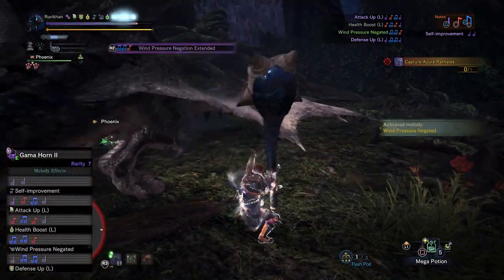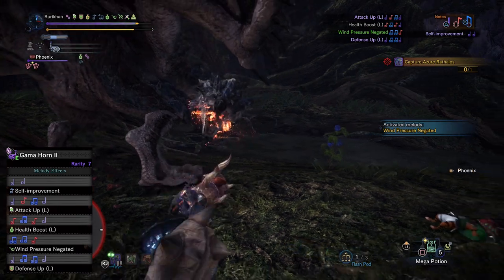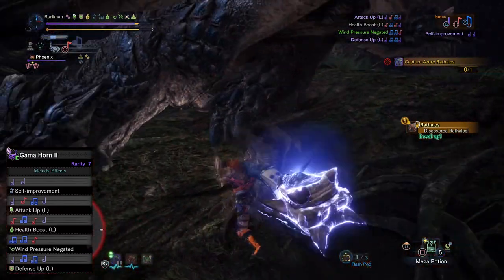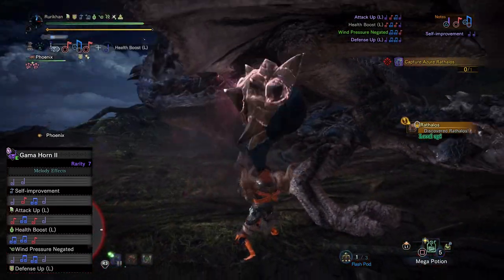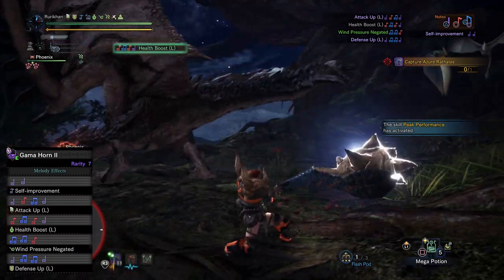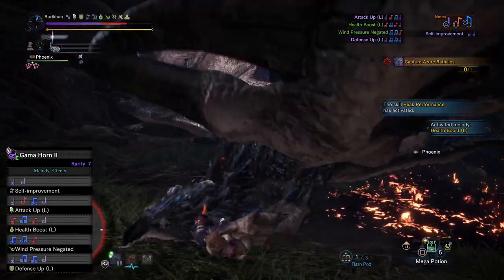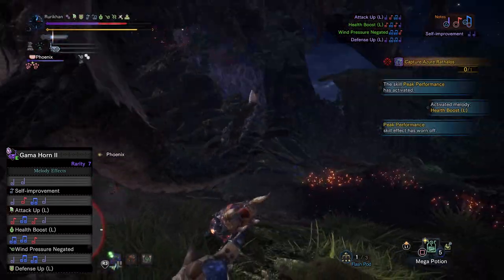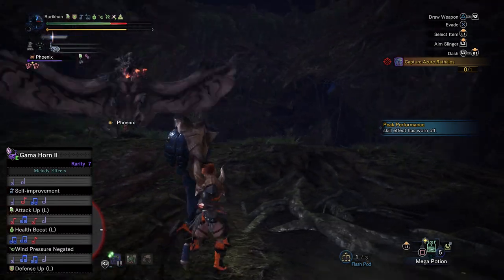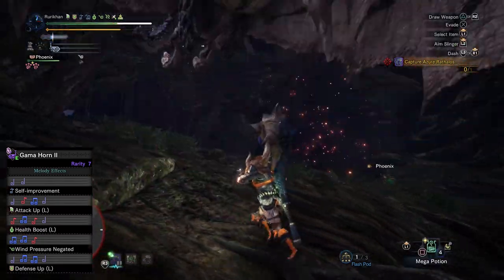The other reason I really like this weapon is the buffs it provides. You have Self-Improvement like every other weapon, but this one also has Attack Up Large, Wind Pressure Negated, and Defense Up Large. Health Boost doesn't come into play as much since everyone should have a max potion, but it's there in case you're playing with randoms who haven't maxed their health.